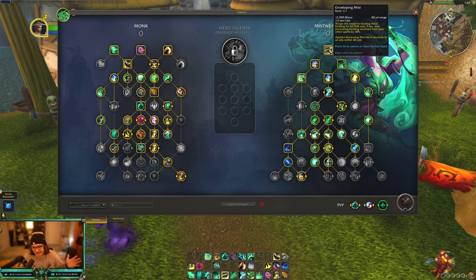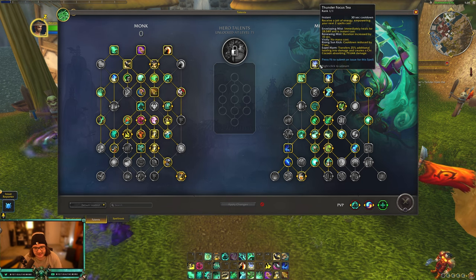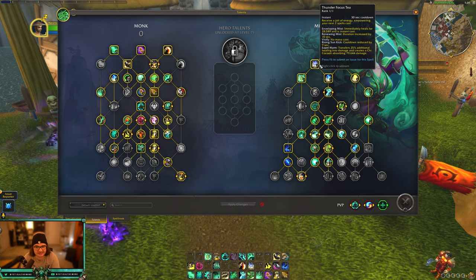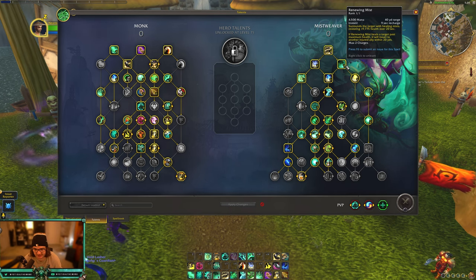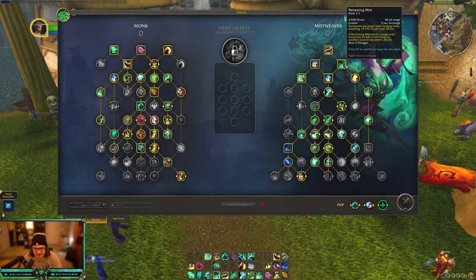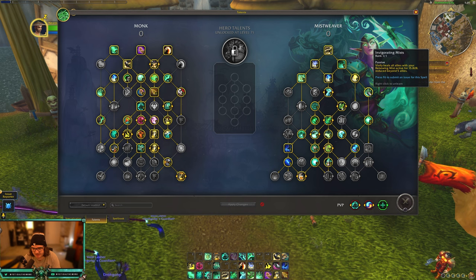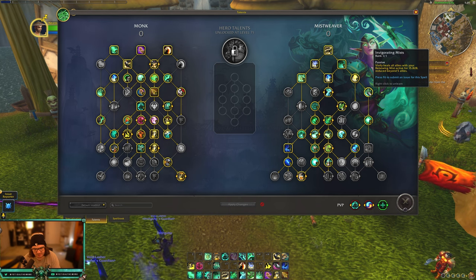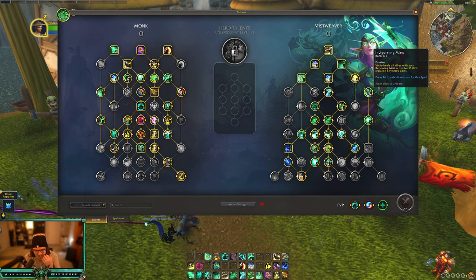They changed some things around — gave us some new talents, got rid of some talents, so let's go over that. First of all, Enveloping Mist hasn't changed. They got rid of Essence Font and moved Thunder Focus Tea, which is now at the top of the tree, as well as Mana Tea, which is really nice. We also get a Renewing Mist, so nothing really changes too much. We get our Life Cocoon, Healing Elixir, and Invigorating Mists — which makes it so Vivify heals anybody with Renewing Mist on them.